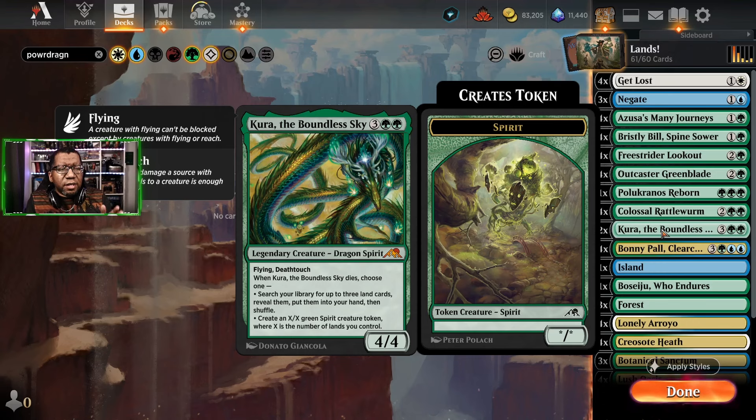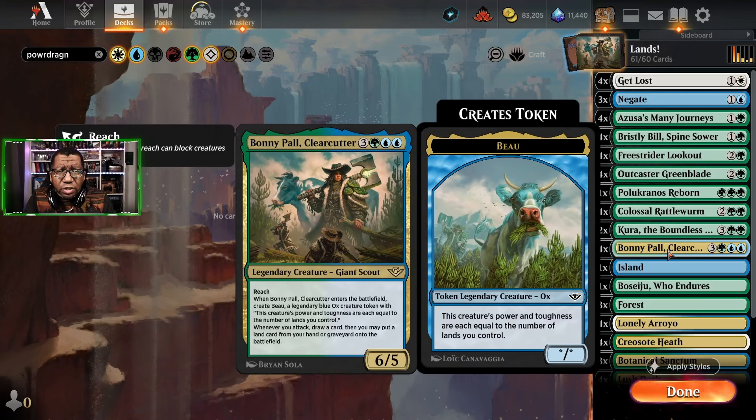Kura the Boundless does one of two things when it dies: either goes and gets us three lands and puts them in our hand — which are probably all deserts to trigger things — or when it dies we just make a big X/X equal to the number of lands we control. We're hoping to have a lot of lands so hopefully this gets to do what we want, and it does get to block some flyers which is nice. Additionally we're gonna play a full set of Bonnie Paul Clearcutter.